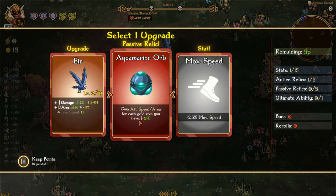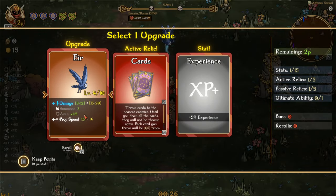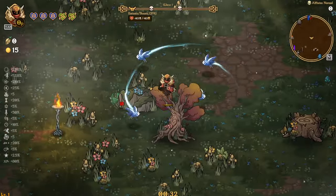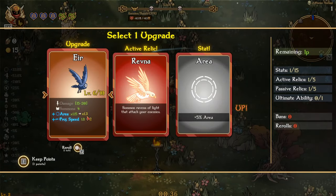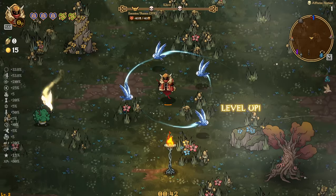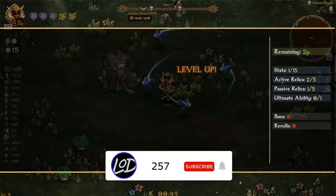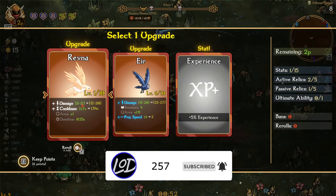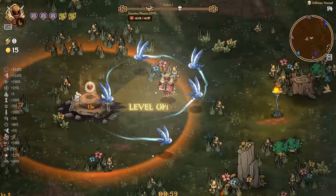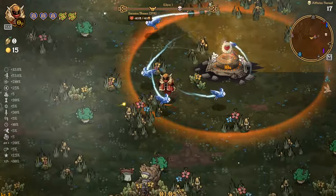Gain attack speed and area for each gold coin you have — oh, that could be interesting. Take this summons, yes, damage, and we could go damage, why not. Summons projectile speed, okay, perfect — not bad. I don't think it's going to be too much of an issue. We could just do a full-on bird run. Let's try that out. Hopefully we can get Ace — damage, cooldown, summons, area — a full-on bird run could be funny if we can get it all to work.